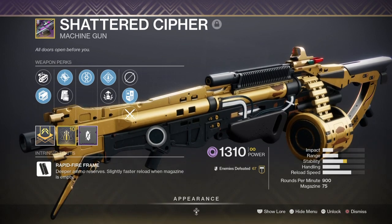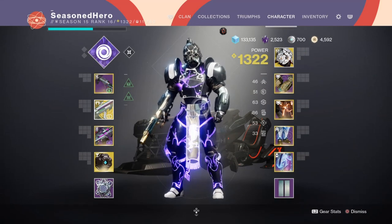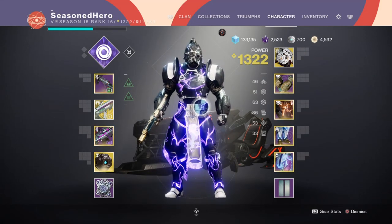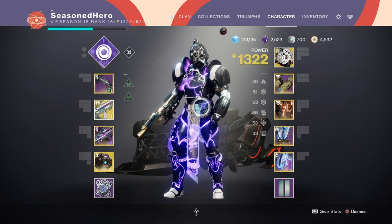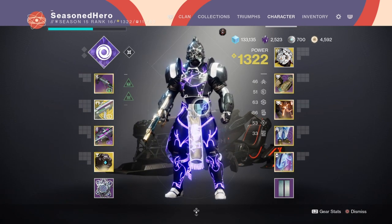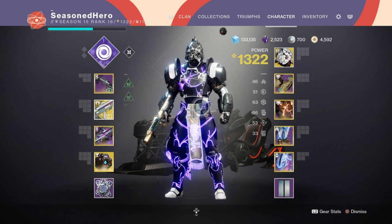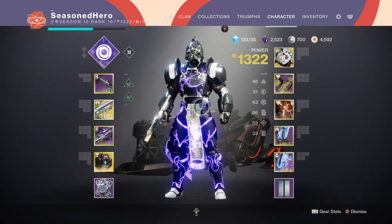Just make sure you add in the Elemental Armors mod for an increased chance to make wells. For the stats, we are focusing as much effort into the Strength, Discipline, and Intellect areas as these will provide the ability energy we need to sustain us and our team's survival. As the build uses a lot of energy to get about and requires us to use a weapon that corresponds with our subclass, we will be leaning heavily into the Elemental Wells mods as it makes the most sense doing so.